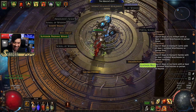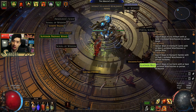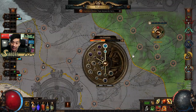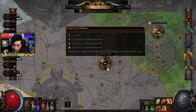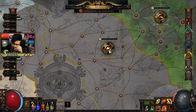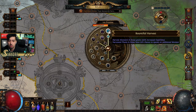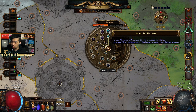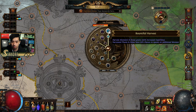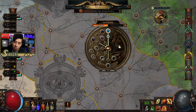Now that we've defeated the boss, this is the Maven's Gift, which allocates passive points on the atlas. I now have two extra points. I've already put two points into the Harvest node. I really recommend most of you invest into Harvest. Harvest and Delirium are what I consider the most friendly and most plentiful in terms of rewards for most players.